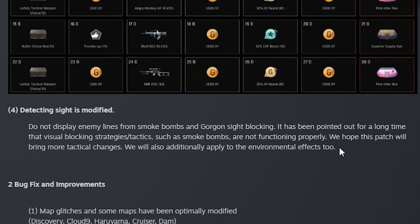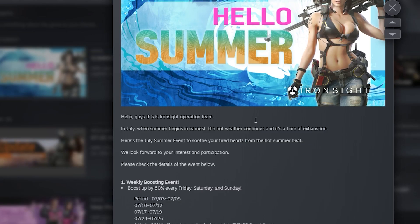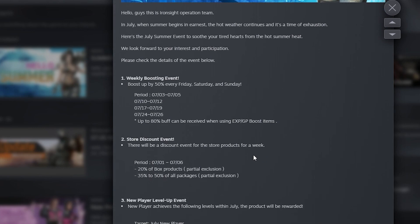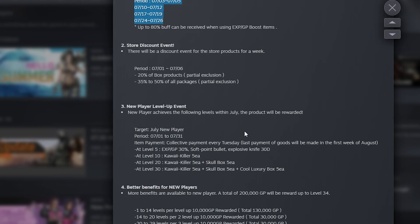I try not to use the detecting site as much as I find it kind of overpowered. So let's hop into a few games in Ironside Asia and see how this affects the game. Afterwards, we will play a game on Ironside Europe with the detecting site — I'm sorry guys, but I have to for testing purposes. They also have a new event in Asia called Hello Summer. Read the patch notes if you want to get depressed. Let's get into the gameplay.